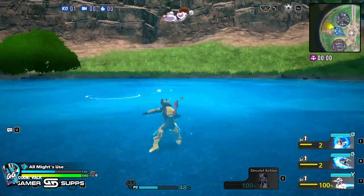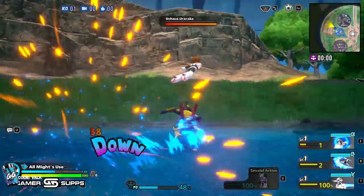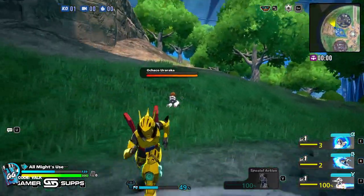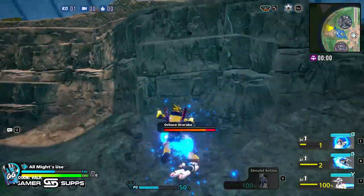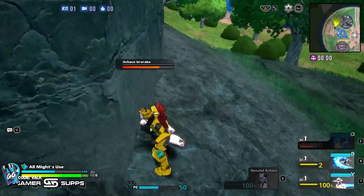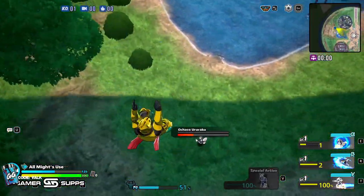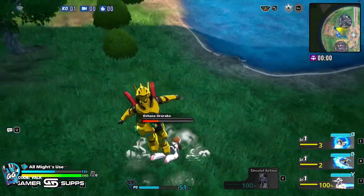Now I'm going to go over downed combos. Let's say you're in a situation where there are a bunch of enemies around you and you need to pull an enemy away to actually finish them, because their allies are going to help. You want to do one, two, three, and then you can do air combos. I want to show you the amount of distance you can actually get when you pull them away from the wall.